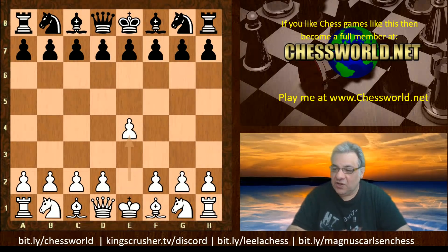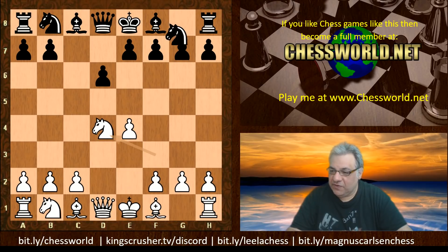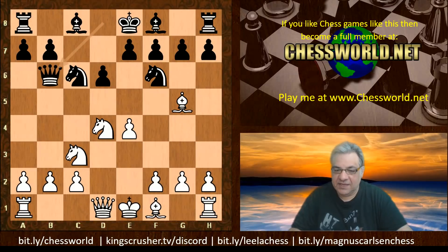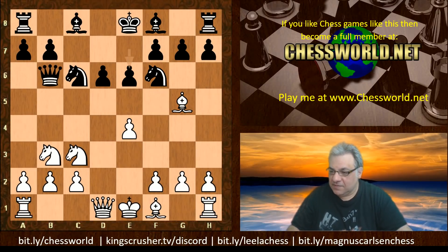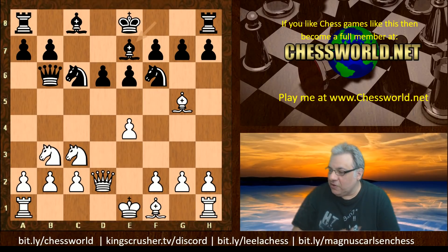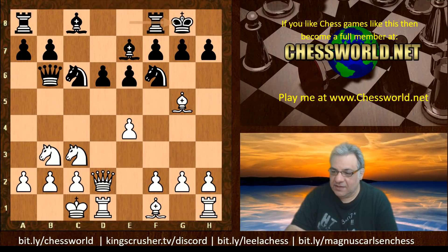The opening is a razor-sharp Sicilian Defense, in particular the Richter-Rauser, which sounds pretty sharp. The first eight moves feature Bishop g5, Queen b6 hitting the Knight, the Knight retreats, e6, Queen d2, Bishop e7 — end of book. White castles queenside, Black castles kingside, and the scene is set for a gory battle.